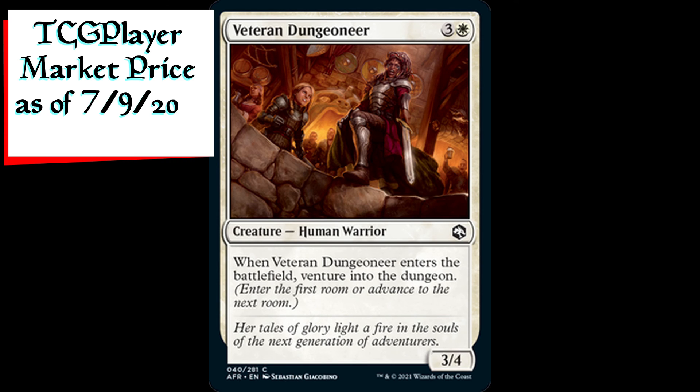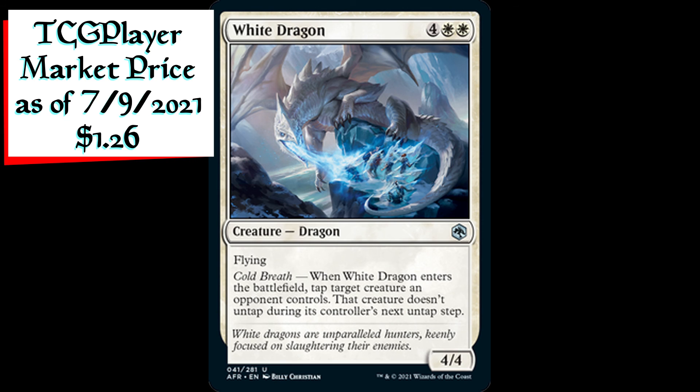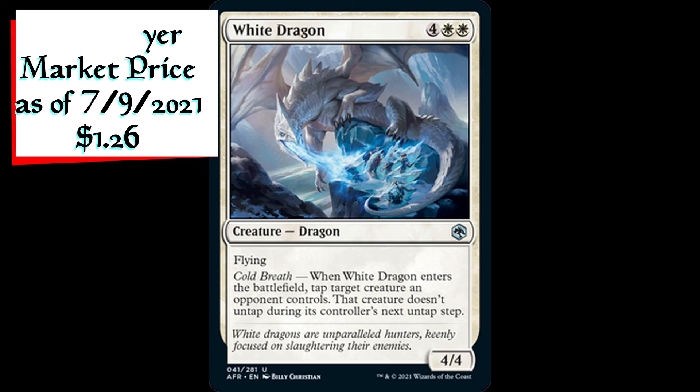Veteran Dungeoneer is a 3/4 human warrior creature for three generic and one white mana. When Veteran Dungeoneer enters the battlefield, venture into the dungeon. White Dragon is a 4/4 dragon creature for four generic and two white mana. It has flying and Cold Breath: when White Dragon enters the battlefield, tap target creature an opponent controls. That creature doesn't untap during its controller's next untap step.